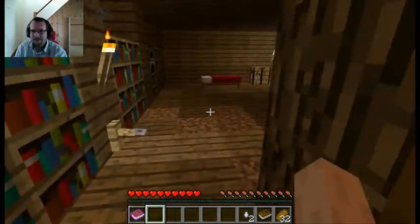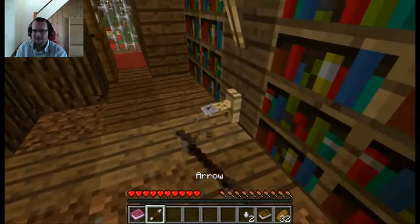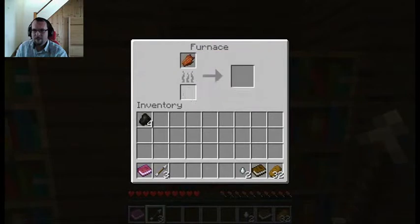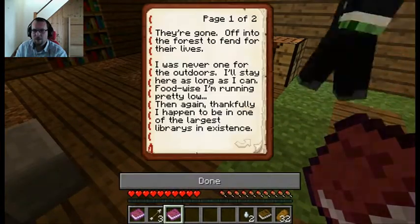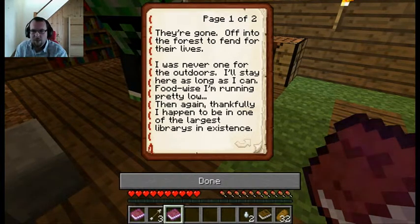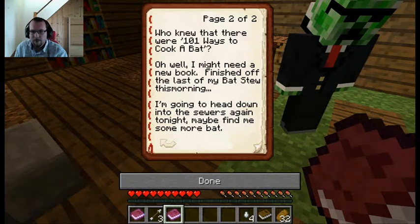That's a wooden door. I just got shot by an arrow. Let's quickly — trap disarmed. I'll take the arrows just in case. There's charcoal, rock, flesh. Here's a book for our lovely viewers — Marvin's Note. 'They're gone, off into the forest to fend for their lives. I was never one for the outdoors. I'll stay here as long as I can. Food-wise, I'm running pretty low. Thankfully, I happened to be in one of the largest libraries in existence. Who knew there were 101 ways to cook a bat? I might need a new book — finished off the last of my bat stew this morning. I'm going to head down into the sewers again tonight, maybe find some more bat.'